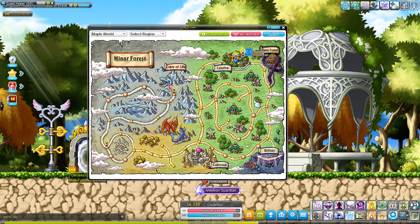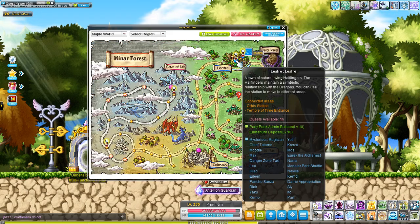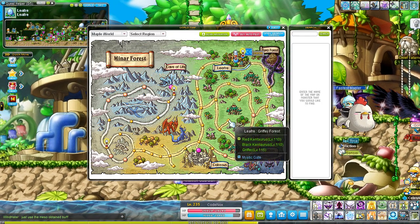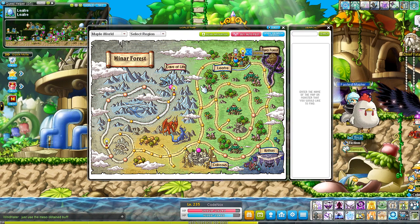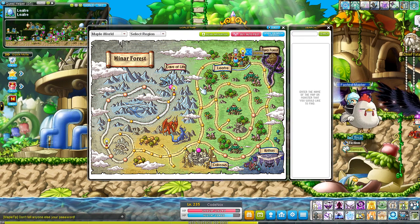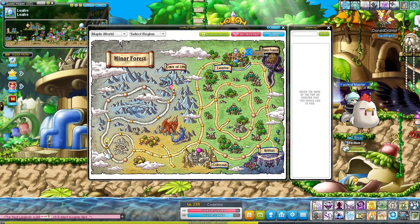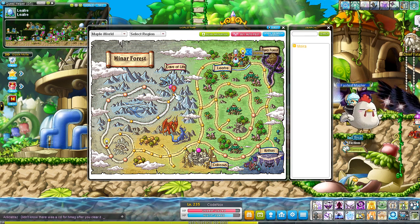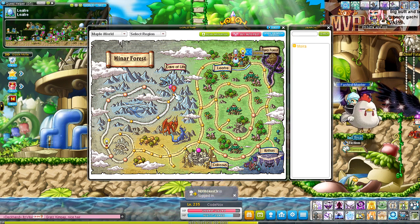What you need to do to get the set is just go to every single mob, kill it enough times until it drops the monster card, and get every single one in this area. The key ones that are difficult would be Horntail — you need to do normal Horntail and only normal Horntail to get the card. Chaos does not drop the card. So just take a day off dailies and do normal Horntail.